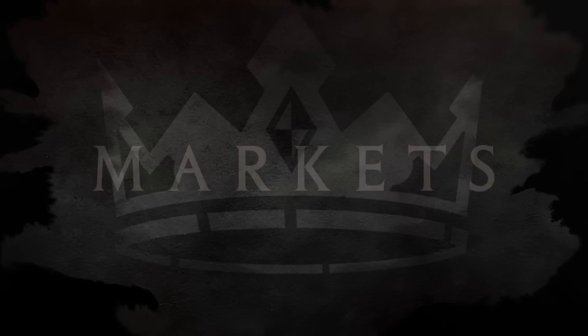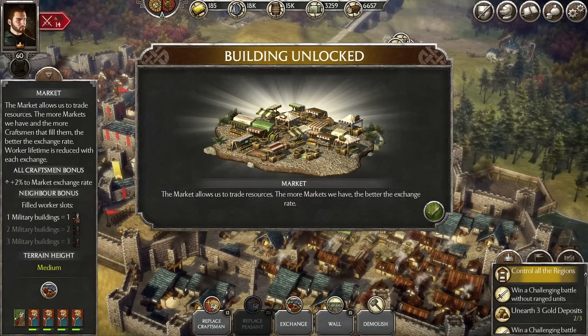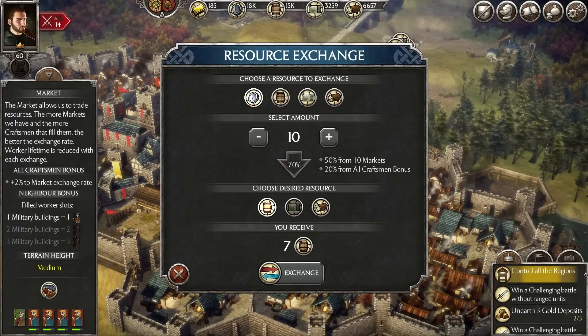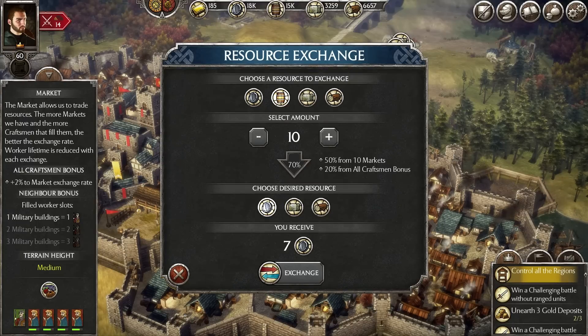Apart from providing a neighboring bonus to houses, slums, and mansions, markets allow you to exchange any of the main resources into another. You can build 10 markets in total and the bigger your market network the better the exchange rate — 5% per market. The all-craftsmen bonus provides an additional 2% exchange rate per market, so in the best case scenario you will get 7 wood, stone, or food for every 10 silver, and vice versa. So even if you fall short of one resource you will always have another option.